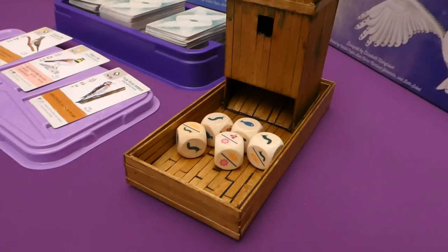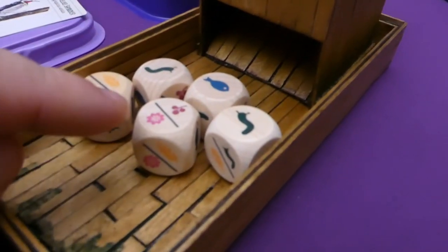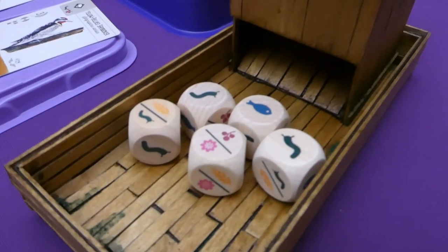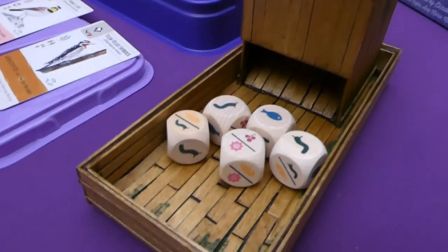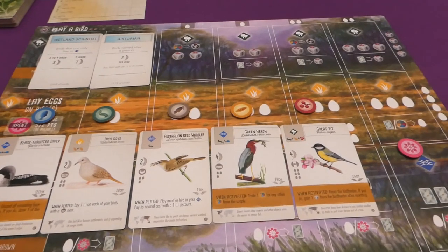The card display is split into three decks simply because there are so many cards — it doesn't matter which deck you choose from. Then get your bird feeder. If you're using the Oceana expansion, use the dice with the nectar symbols on them; otherwise use the previous dice from the base game.